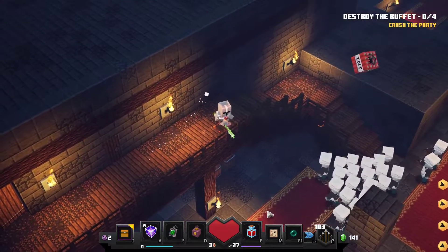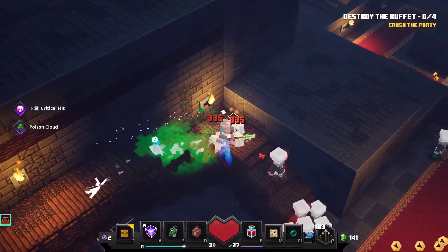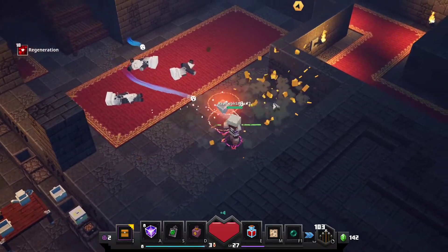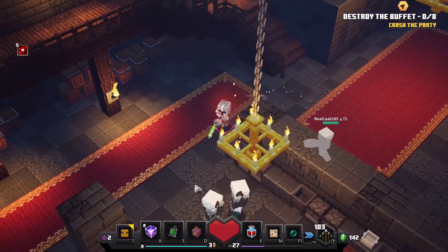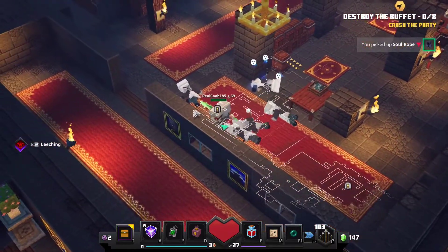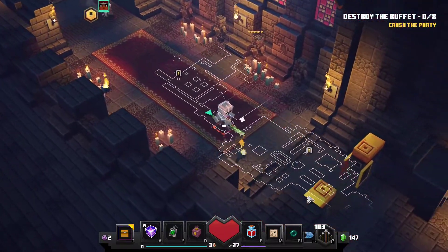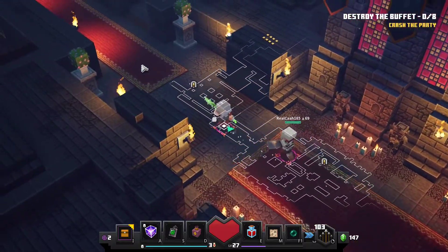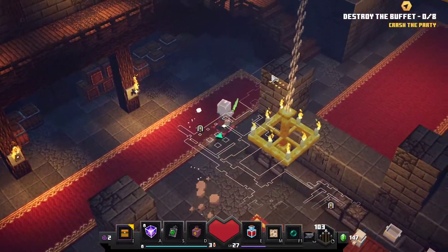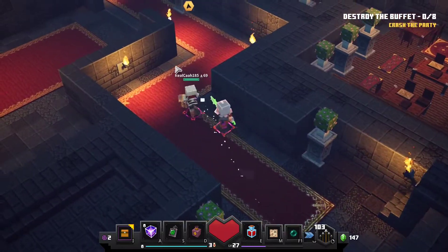New objective: destroy the buffet. We gotta go back — we missed like a whole section with the key. This should be like a subsection. I think this'll lead us back into the hall when we're done. I think we're just ruining some buffet. Chefs! They had little chef hats. Oh, this is the key door — it loops us right back around. Alright, that works. Technically you didn't have to do the key door then? It's optional. That's weird. I like that they give you different methods for progression. Usually it's separate.